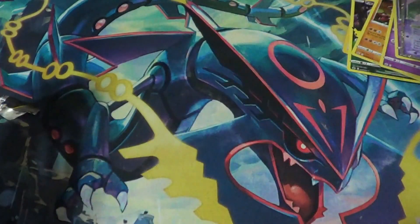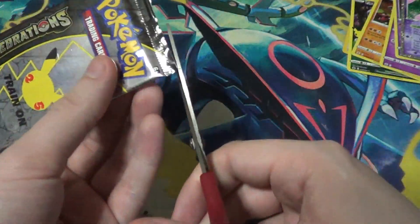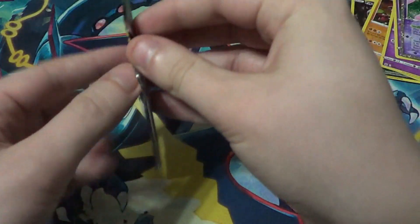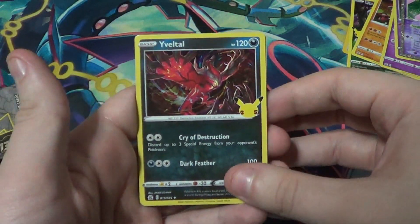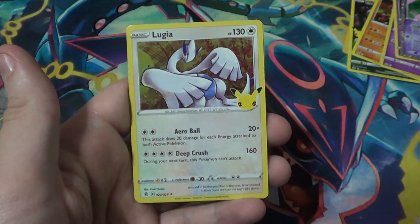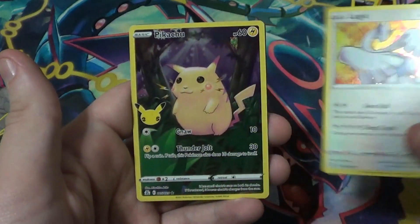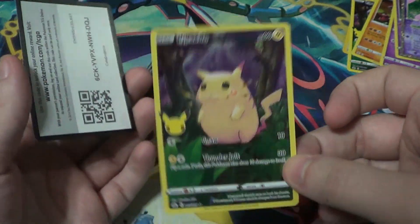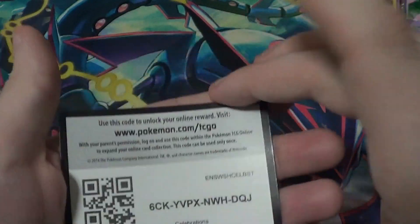The last pack of the day — then I'll show you why that pin is extra cool. I think I'm going to put it on my tabletop gaming bag. Alright, you magnificent beasties. We have a Virizion — which I have, I'll sell it. Groudon — have it, I'll sell it. Lugia — have it, I'll sell it. And another full art Pikachu — have it, I'll sell it. So that was the least climactic pack, but still some great stuff. And of course you get a code card.